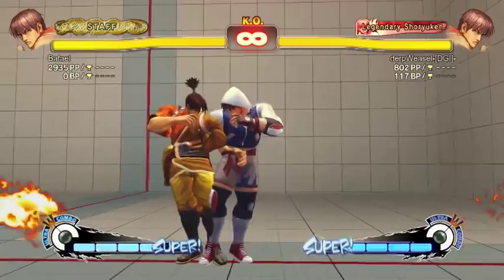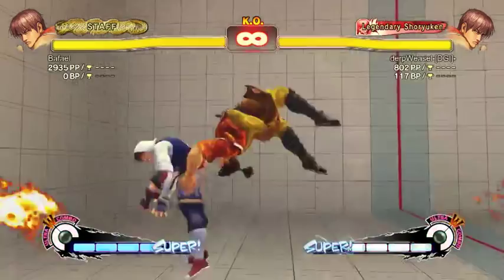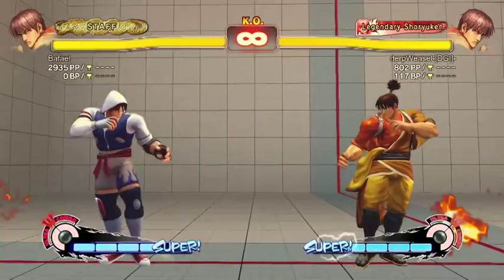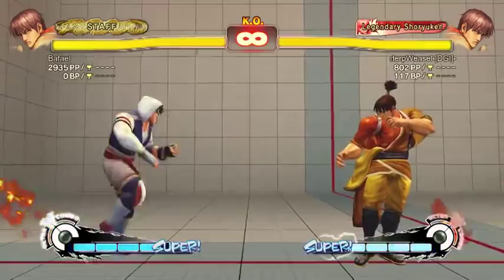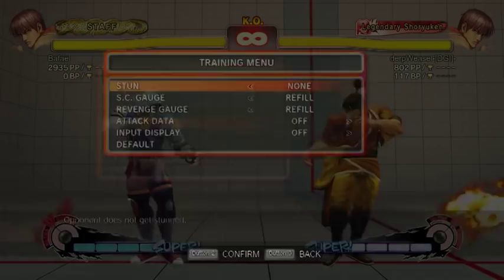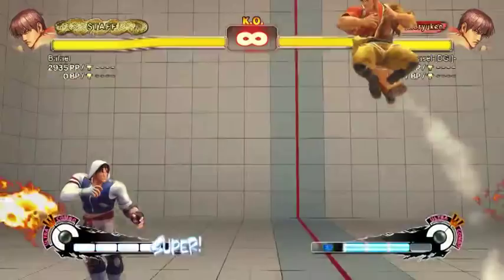On a soft knockdown you can quick stand but you can't delayed stand. On a hard knockdown — caused by throws, supers, ultras, and sweeps — you can do a delayed stand, which is the same input: two buttons as you hit the ground. The run overhead is another run follow-up option. I think I covered everything else.